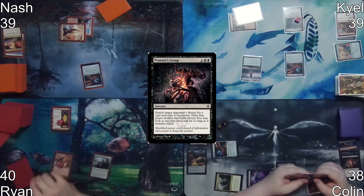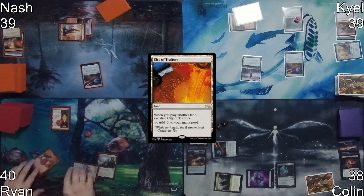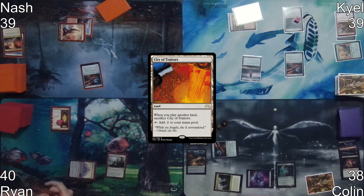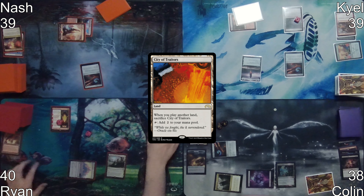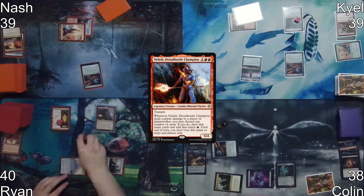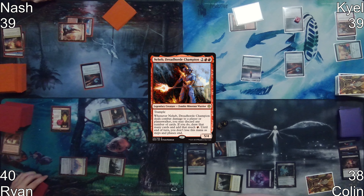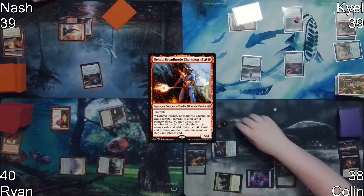On Ryan's turn, after his draw step there's a saga trigger on First Eruption, giving him two red mana. He plays City of Traitors as his land for turn, taps out floating six mana, sacrifices Sandstone Needle since it no longer has a depletion counter, and casts Neheb. He then activates Hanweir Battlements to give Neheb haste and moves to combat, attacking Colin for five.